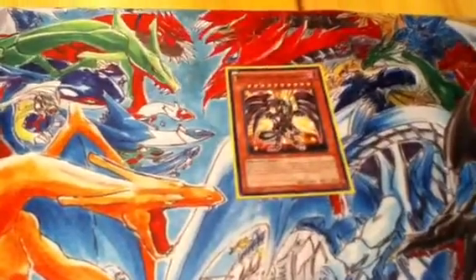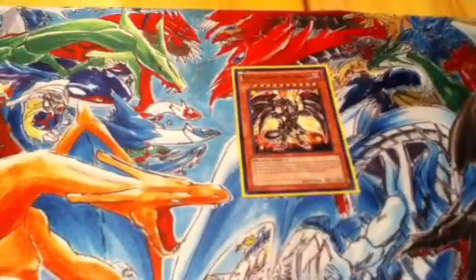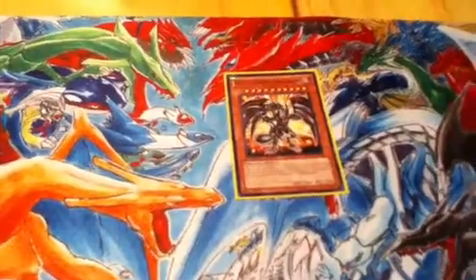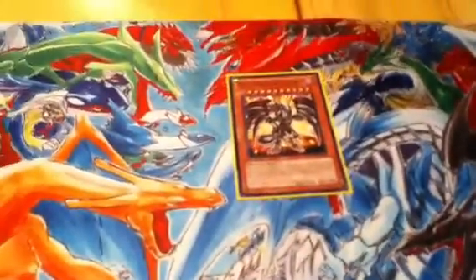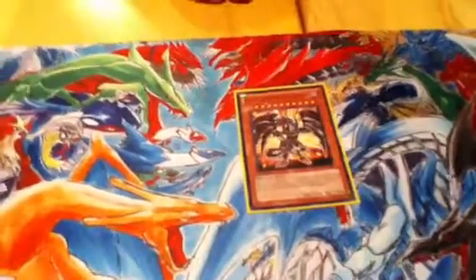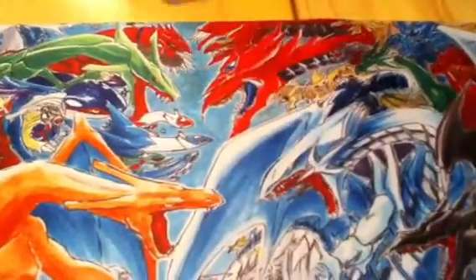Next is Darkness Metal. Use Darkness Metal to special summon one of your Dragon-type monsters from the hand or graveyard. So good. Can't wait till he goes back at two — but that's probably not going to happen.